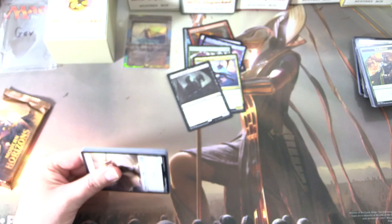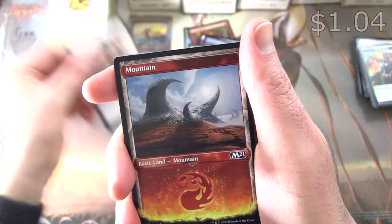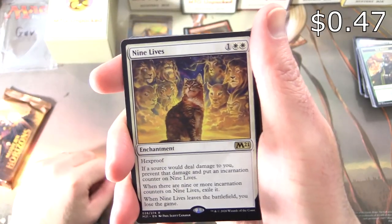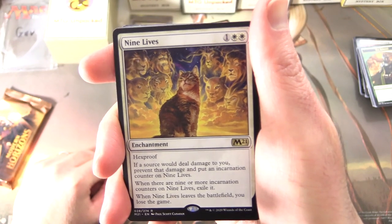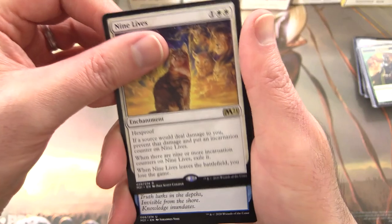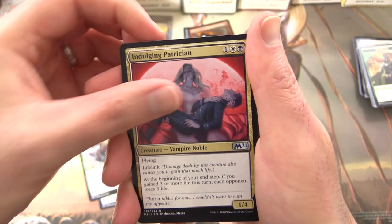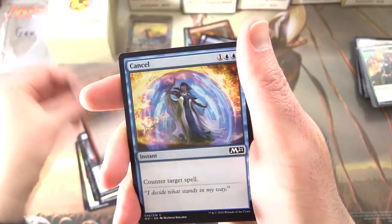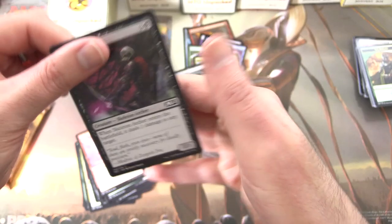Core 2021. Which is your favorite core set of all time — is it this one or Core 2019? Leave a note in the comments. We've got an Angel token and a gorgeous Mountain. The rare is Nine Lives — enchantment for three with Hexproof. If a source would deal damage to you, prevent that damage and put an incarnation counter on Nine Lives. When there are nine or more incarnation counters, exile it — and when it leaves the battlefield, you lose the game. That's a fun one! Uncommons: Sanctum of Calm Waters, Warden of the Woods, Indulging Patrician. Commons: Village Rites, Turn to Slag, Sanguine Indulgence, Igneous Cur, Cancel, Rambunctious Mutt, Radiant Fountain, Ornery Dilophosaurus, Shock, Skeleton Archer.